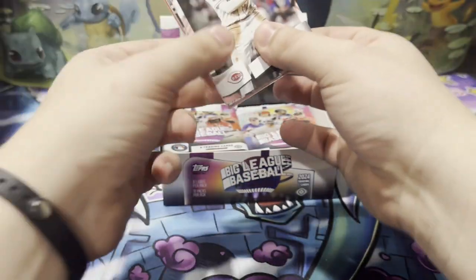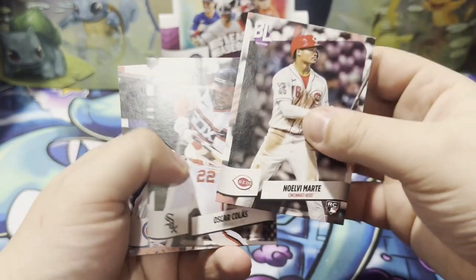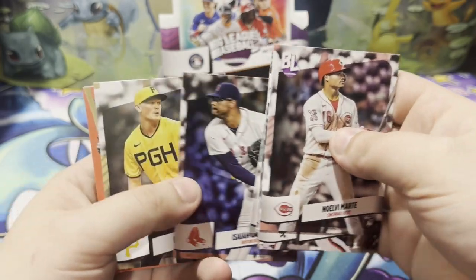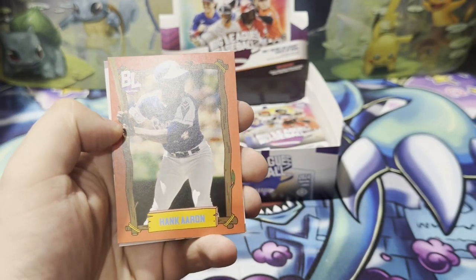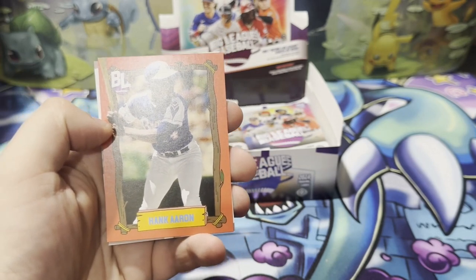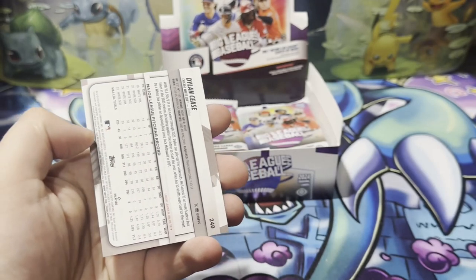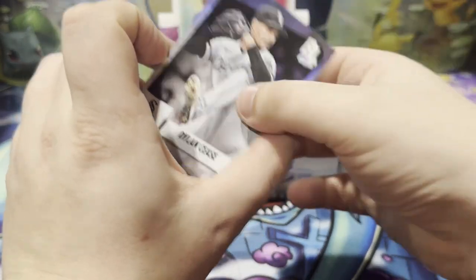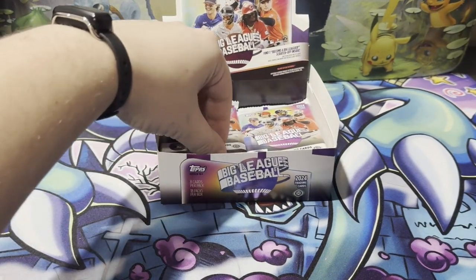I'm going to do my best to not spoil the back card. We have Feli Marte, Colas, Wicks, Brian Wu, Isaiah Campbell, Mitch Keller. We have Hank Aaron Big League, and a Dylan Cease, who is now a Padre.